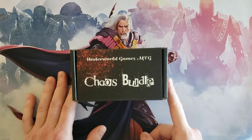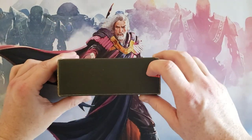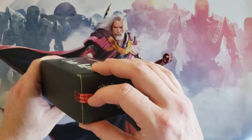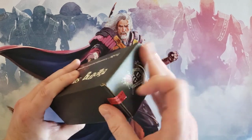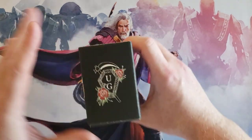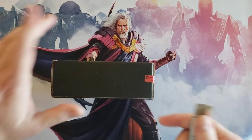Anyway, he does these little chaos bundles — he started doing these and I finally was able to get one before they sell out, because they sell out pretty quickly. So we got 'Mutated Adventures' — he even has a little seal on there and it says Underworld Games MTG. He's even got some box art going on with his logo. That's pretty sweet — this box is awesome. Alright, let's do what we do best on this channel: let's crack it.